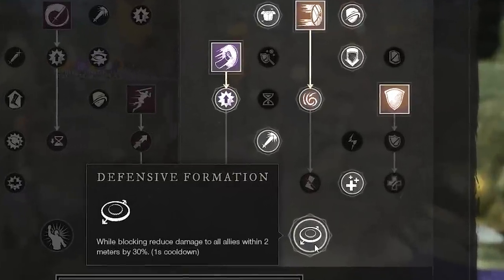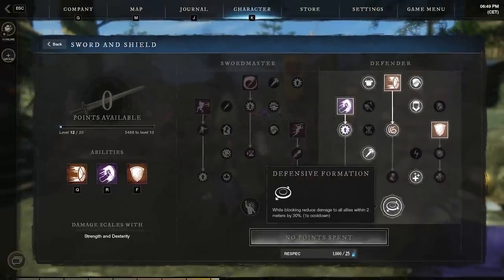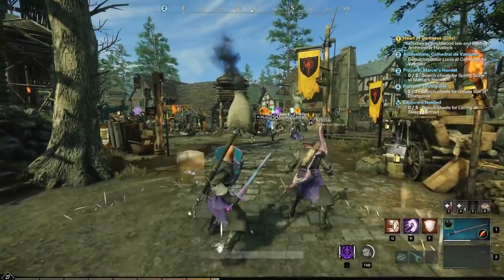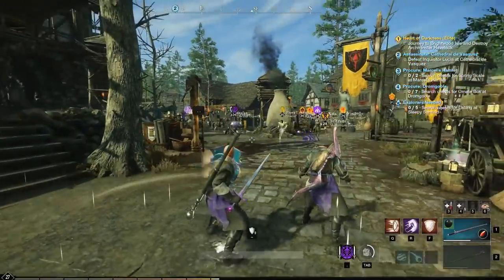Your final ability for the defensive formation under the defender tree is really good because every time you have your shield up and you're blocking, you're actually reducing the damage by 30% for any allies standing within a 2 meter radius of you. As you can see here, it's indicated. It looks really cool and makes you feel like a tank.